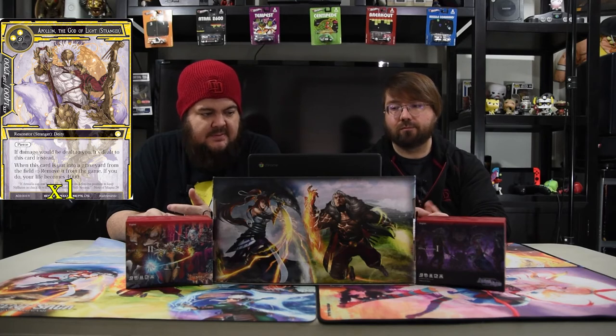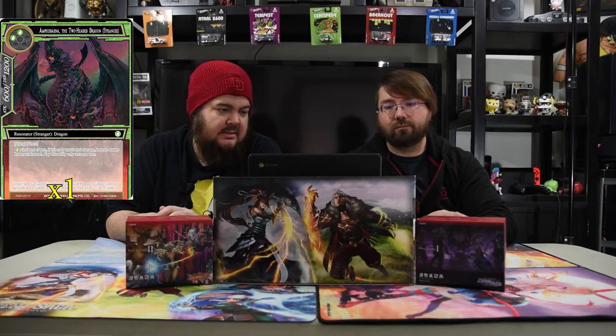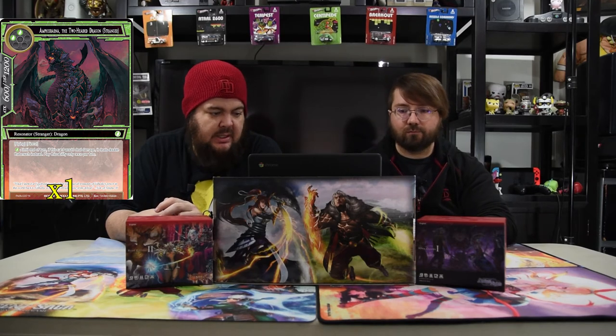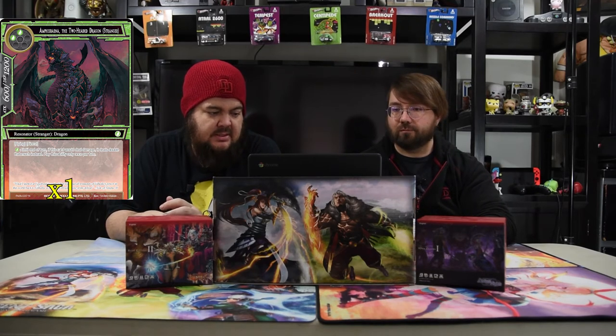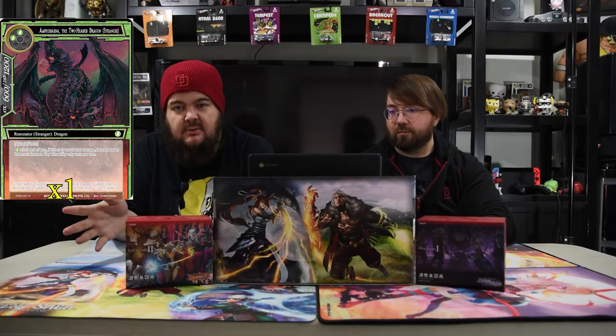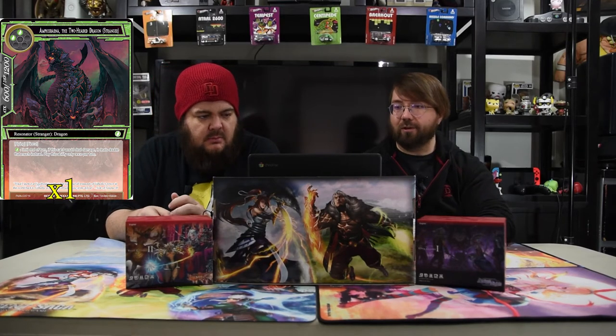Apollon the God of Light is two white and two for a 14-17 with pierce. If damage would be dealt to you, it's dealt to him instead, and when this card is put into the graveyard from the field, remove it from the game — if you do, your life becomes 40. Amazing reset, super powerful. The last stranger is Amphysbana the Two-Headed Dragon. He is two green for a 6-12 with flying and pierce. Pay a green: until end of turn, this card deals double damage instead. He's there to help you win — with the wizard pumping him up, you're just dealing massive damage.